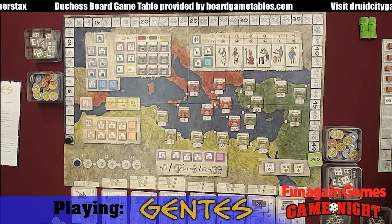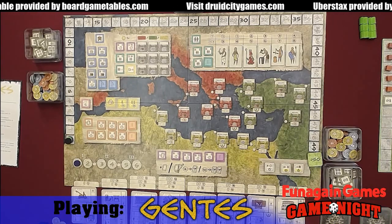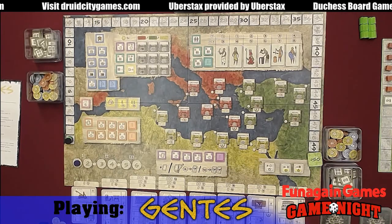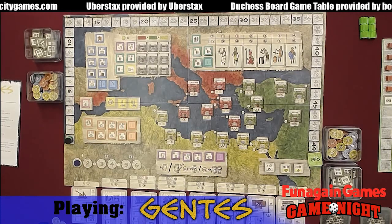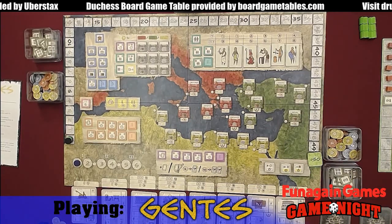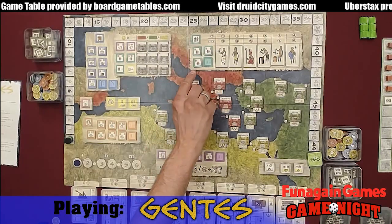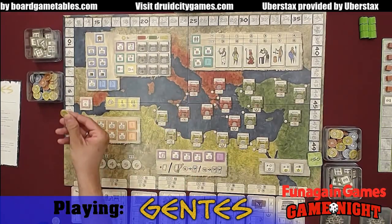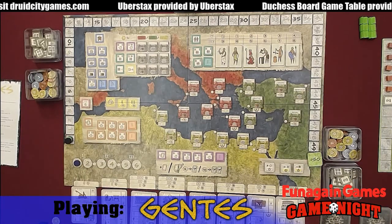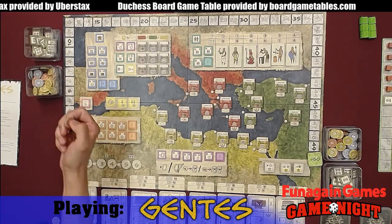During the draft, the last player gets the draft first. So I am going to recruit some guys. I'm going to choose one of these tokens, and since I'm first, I get to choose the one with the lower cost if I want. So I'm going to change it for two change, because the guy that I want is all the way on the end — he's expensive.